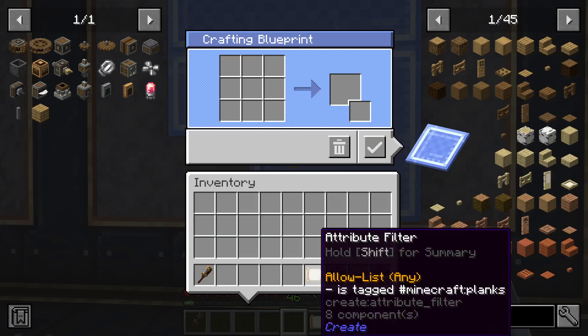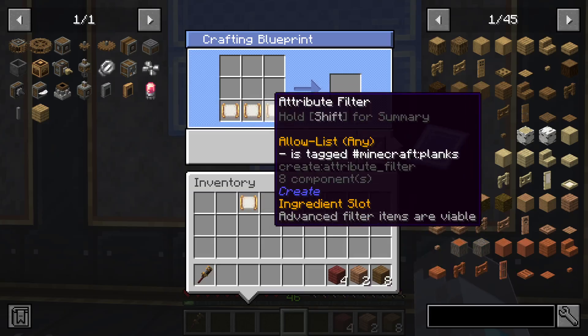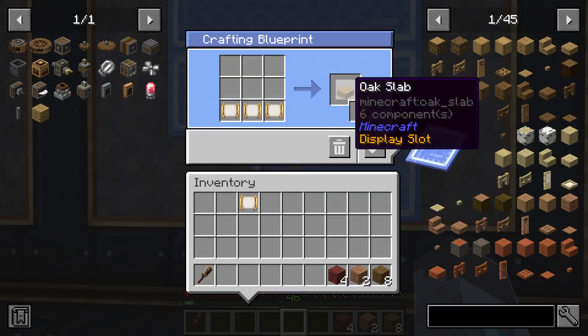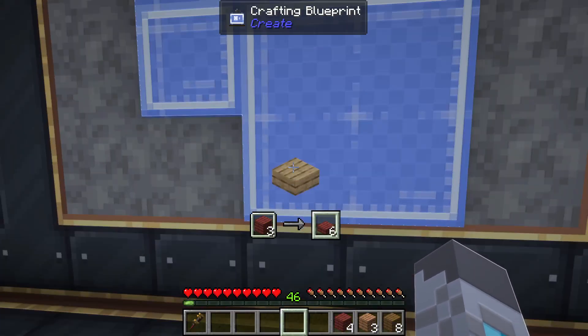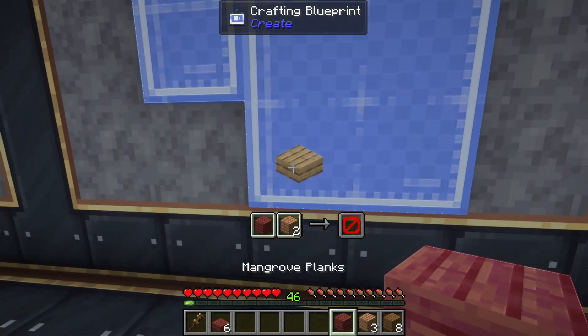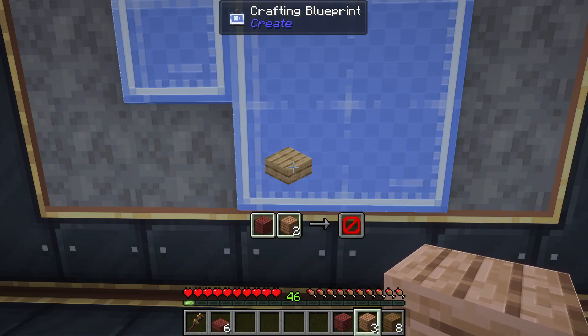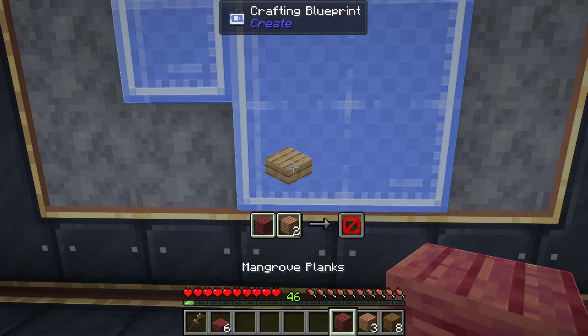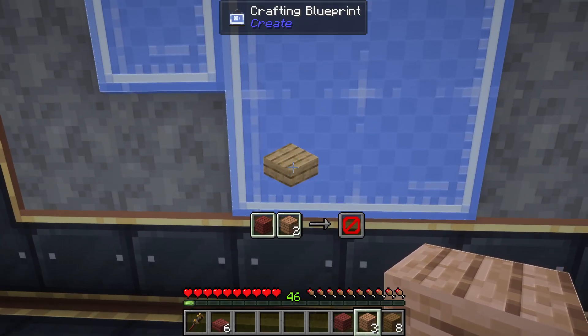Say you want to craft slabs but with any type of slab. You put your attribute filter in all three slots, put a slab as your display slot, and click done. If you have mangrove, jungle, and spruce planks, you might find that you craft the mangrove slabs but then have one mangrove plank left over along with three jungle planks. Since you can't mix different types of planks to make a slab, it can't craft anything — it's trying to use that mangrove plank since it's in a slot before the jungle planks. Sadly, there isn't a way around this other than moving the leftover plank to a different inventory slot.